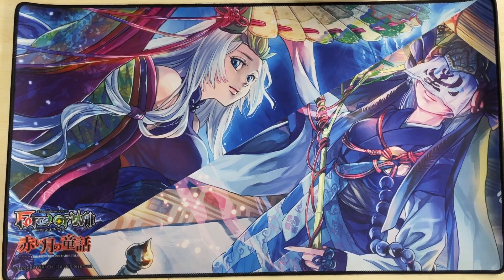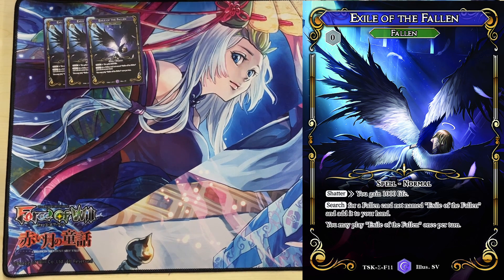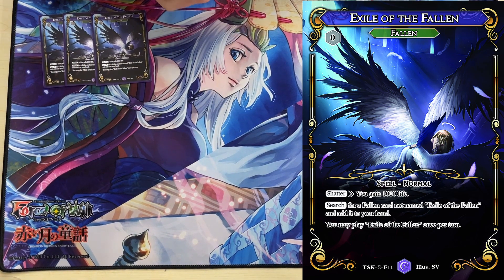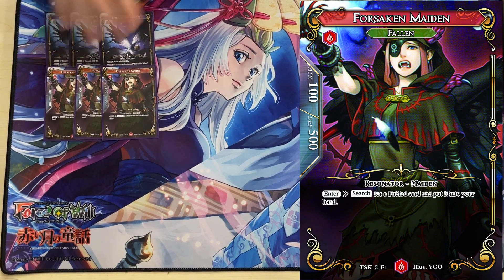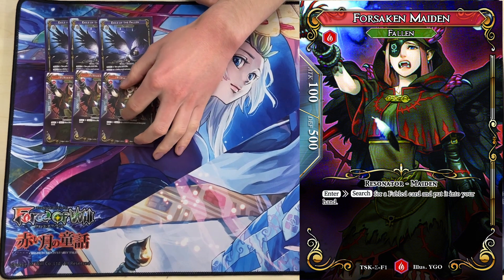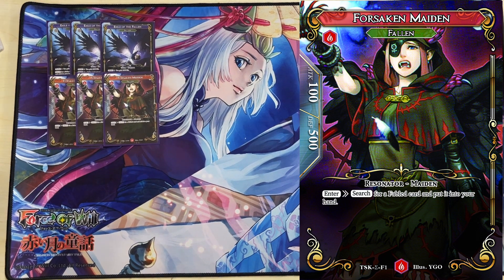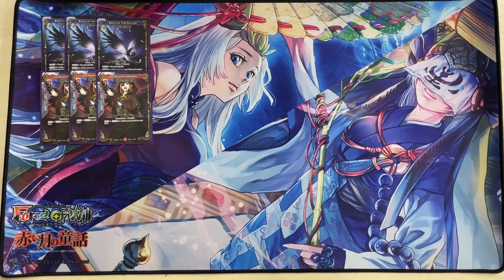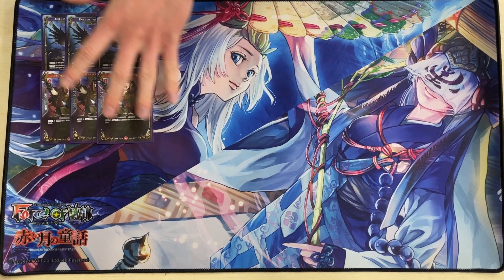That's the little Tau package that makes the deck work. Moving on to the fabled package, which is probably my favorite engine in the game. It starts with three Exile of the Fallen, and we also have three Forsaken Maiden — currently probably my favorite card in the game. It just searches you any fabled card to your hand. We have a lot of zero mana tutors to thin the deck, increase consistency, and get legend counters on Misato quickly.